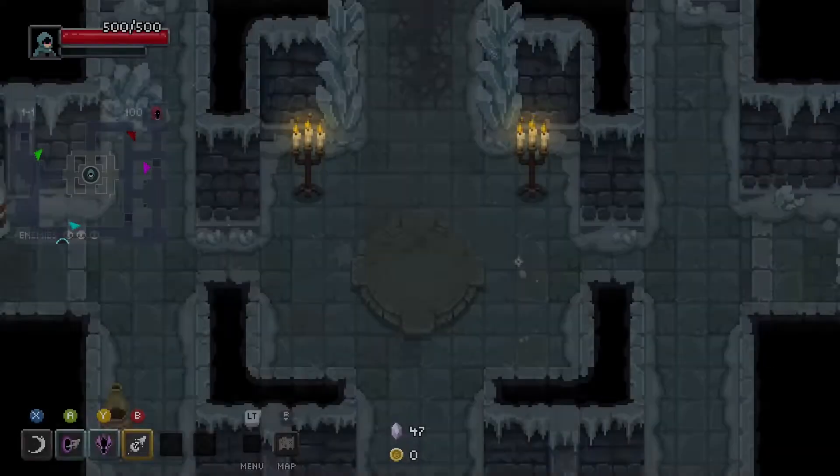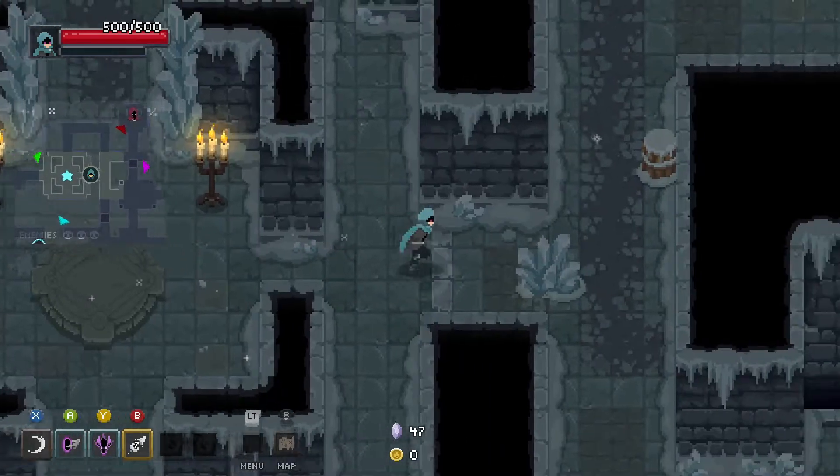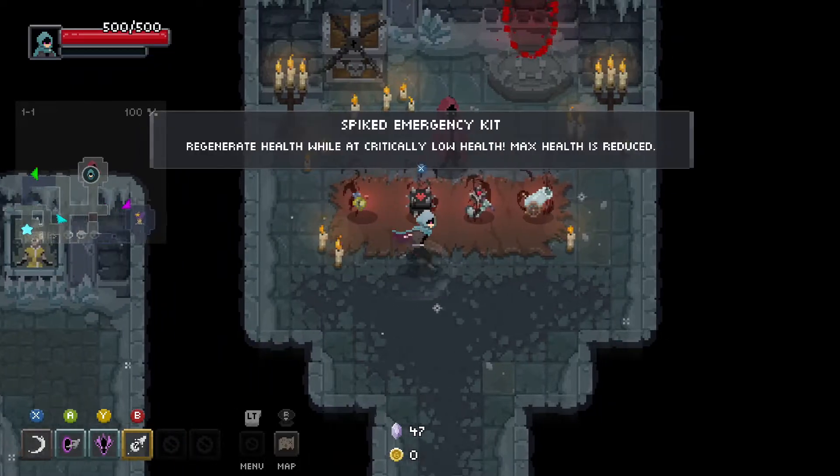The last fight is gonna be wind. That's not really that good for us, but we got a free curse here. So let's go check it out. Reduce max health but increase max health for each enemy defeated - I can pick this up, it's early enough.